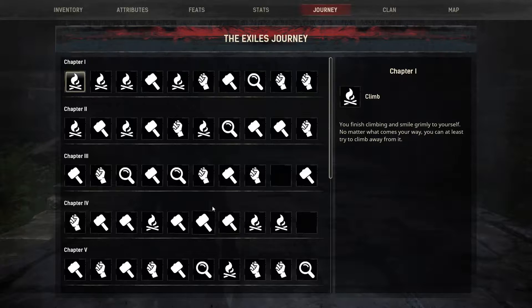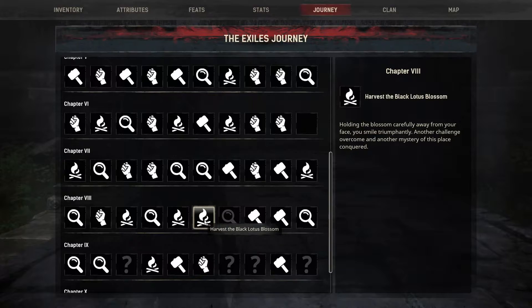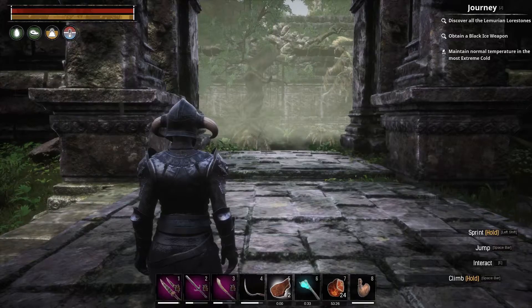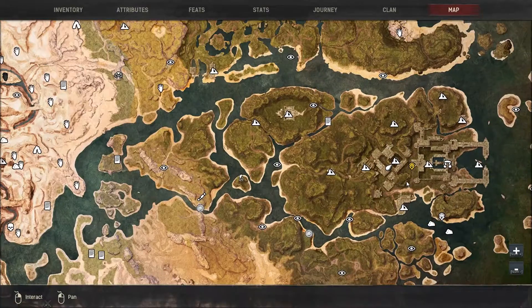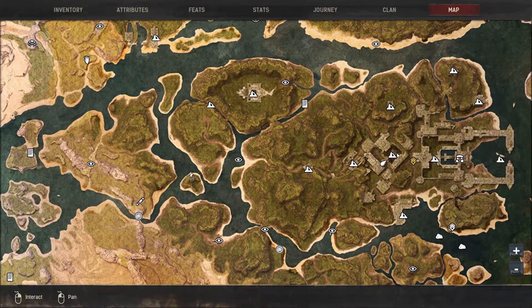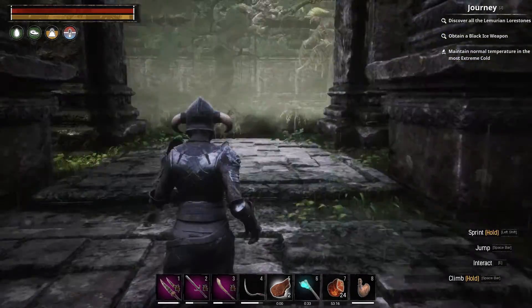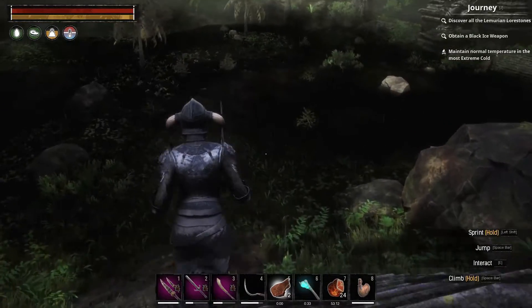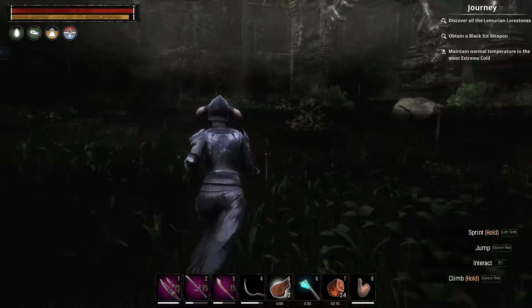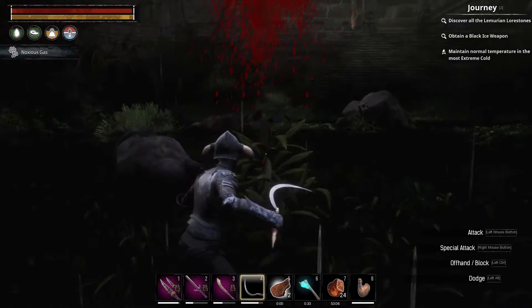The next journey step is under chapter 8: Harvest the Black Lotus Blossom. This one is kind of tricky to find because it's only in one place. You have to go into the jungle and find the black garden. Now, if you're a lower level player, be careful because there are some nasty gorillas and other nastiness around here. Also, this place can give you noxious gas — not corruption, I lied to you, I'm sorry.